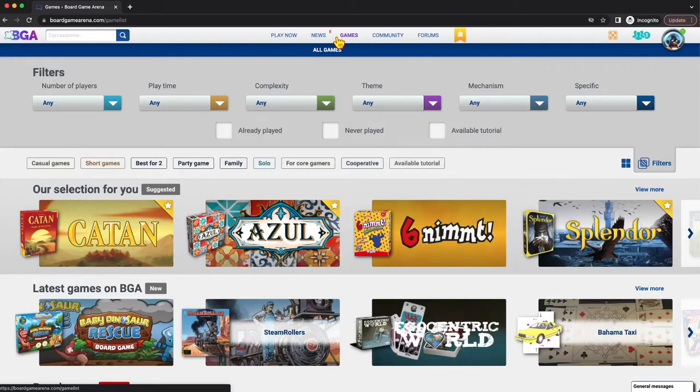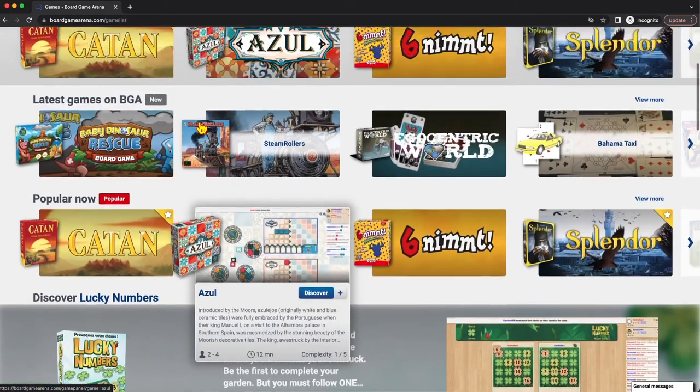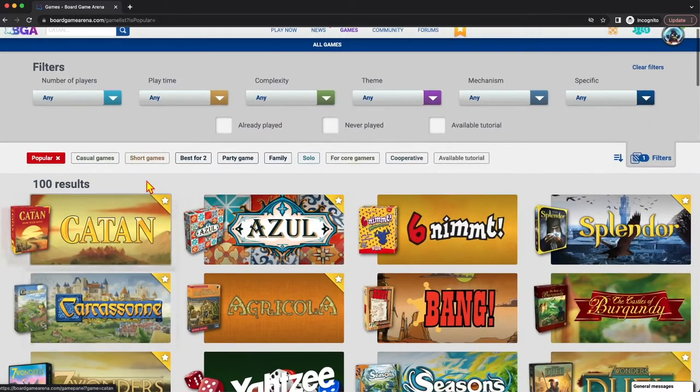Clicking on the Games tab takes you to a slightly different interface that allows you to search through a bunch of games. It's bubbling some suggestions up for you — the newest games. And here's my favorite tag: 'popular.' If you click on the popular tag, you get the top 100 games on Board Game Arena.